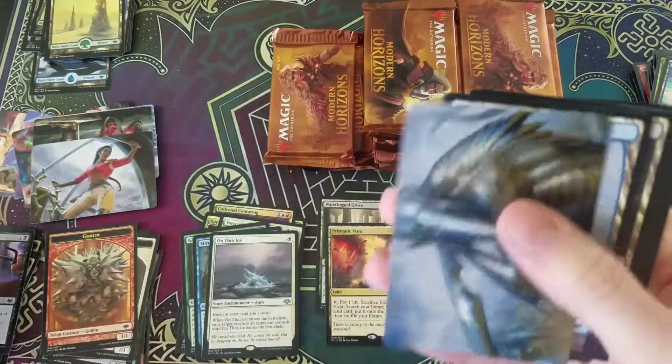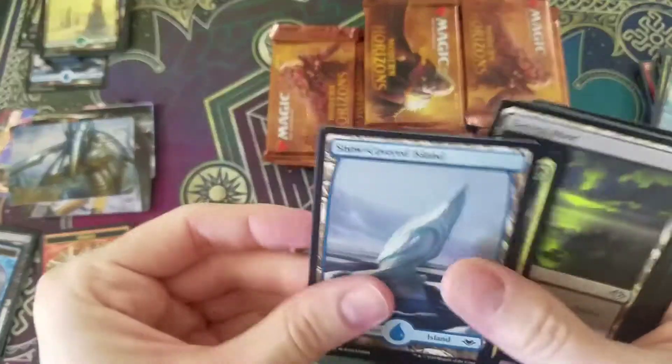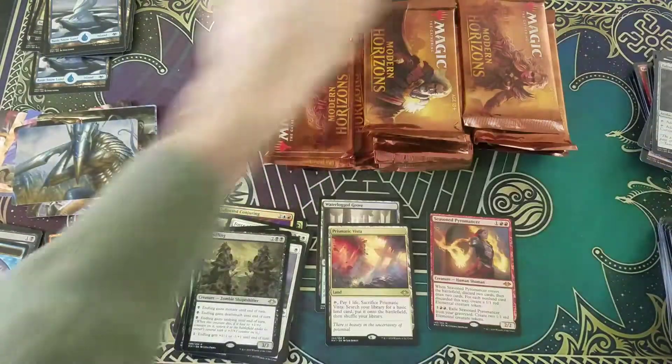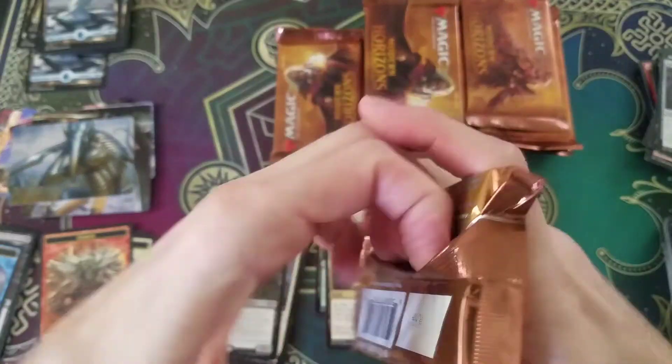Foil Illusion — cool. More art. And we have Enling. And another Talisman of Creativity — getting a lot of these Talismans.